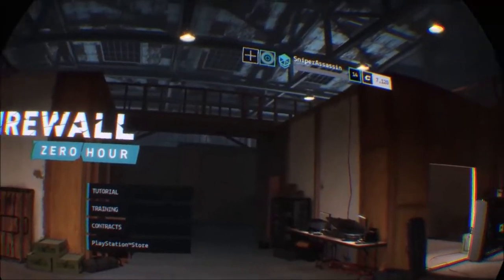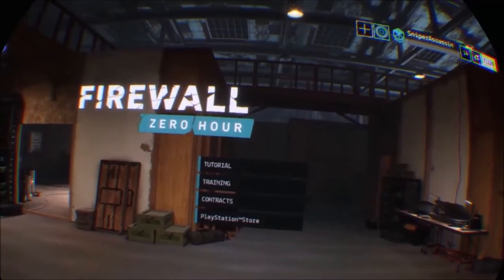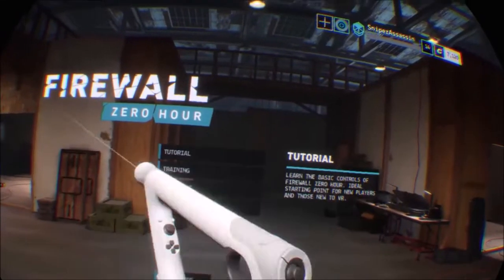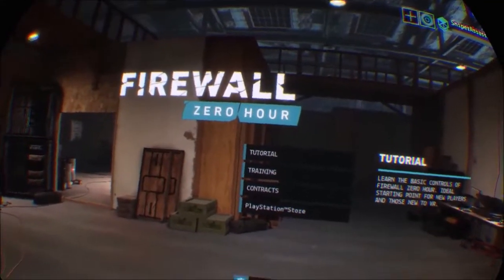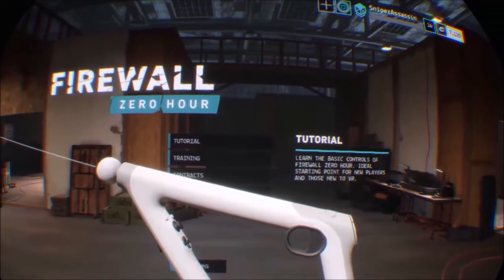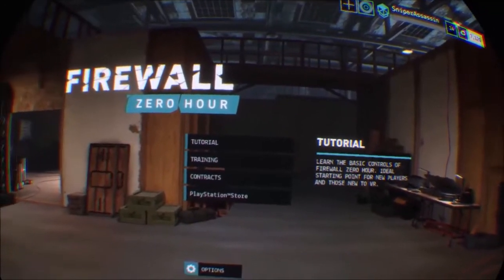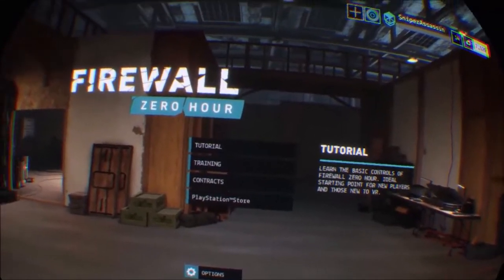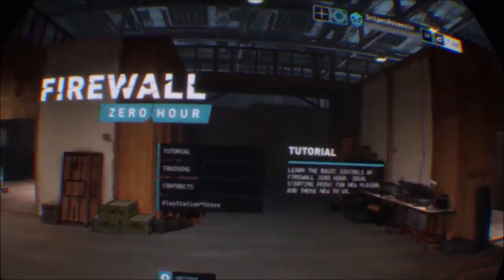Firewall Zero Hour is basically a first-person shooter done in VR, specifically PSVR, using the aim controller. To play Firewall, you require a PlayStation 4, the aim controller, and the PSVR headset and camera. You can get the headset with the camera as a package, and you can also get Firewall Zero Hour and the aim controller in a package as well.